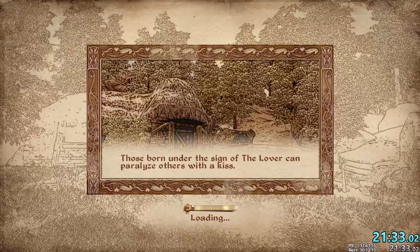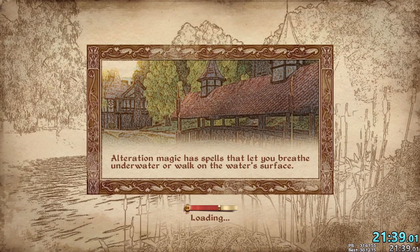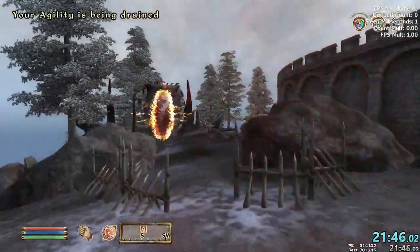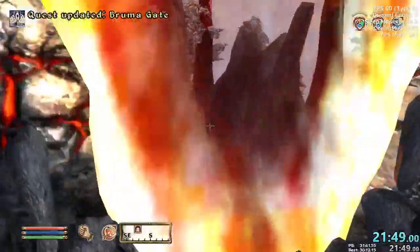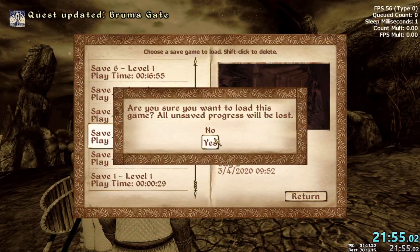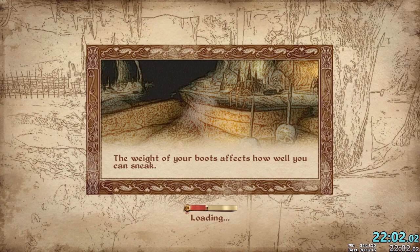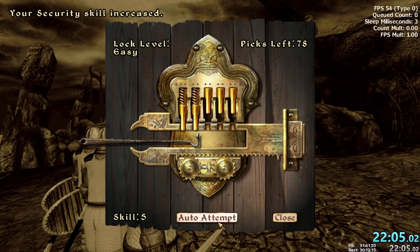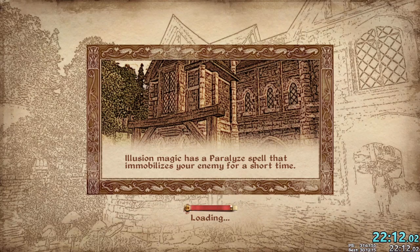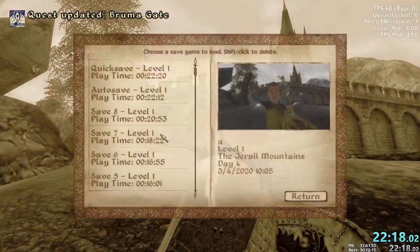We give Jauffre the thing we got earlier — or Martin — and then talk to Jauffre. Now we're going to go meet Captain Burd. He's going to have an oblivion gate for us and we're going to show him how to close it. To close this gate, you just make a quick save and come down here, load the save you made at the old oblivion gate, load warp through this little door, and a lockpick screen will pop up. Smash the auto attempt button, turn around, open the door, and it's closed. That's how you do it — hope you learned something, Burd.